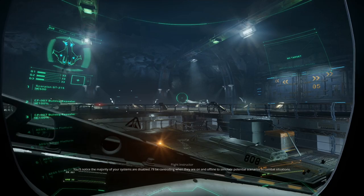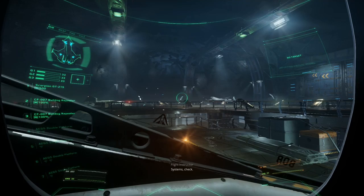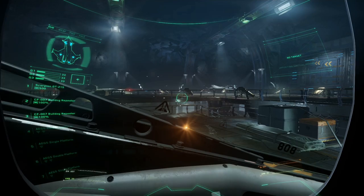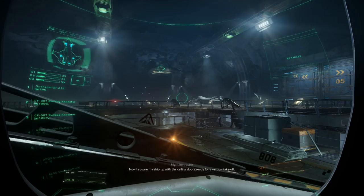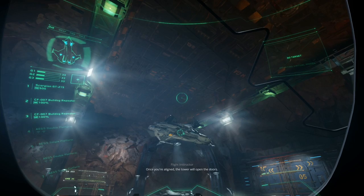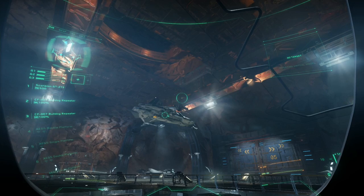The majority of your systems are disabled - the trainer will be controlling when they're on and offline to simulate potential scenarios and combat situations. Let's get ready for takeoff - step by step. Systems check, engines check, tower permission for launch - clear for launch. First, lift vertically until just clear of the landing path. Now that I'm clear, I can go straight forward onto the taxiway. Now I square my ship up with the ceiling doors ready for a vertical takeoff. Once aligned, the tower will open the doors. Seems simple enough.